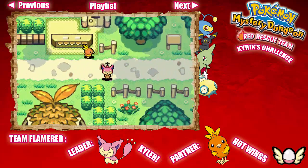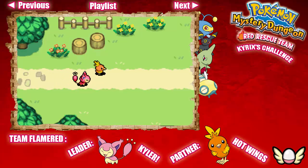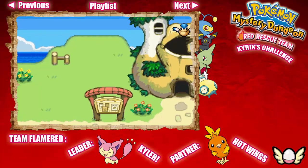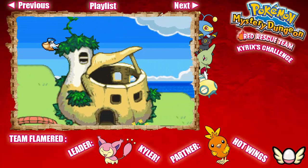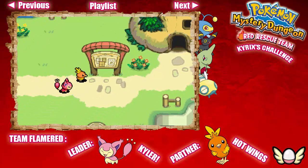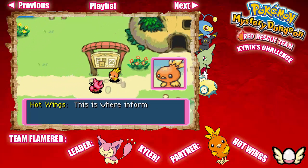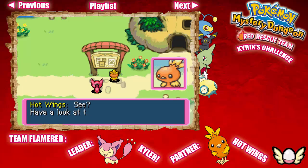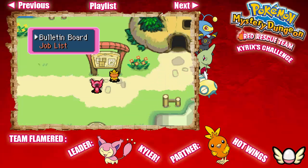We'll have to come back for that later. Let's head off to the right and head over to the Pelliper Post Office. That building is the Pelliper Post Office. This is where information is gathered from Pokémon needing rescues in various locations. Have a look at this bulletin board — it lists rescue jobs. Check it out.